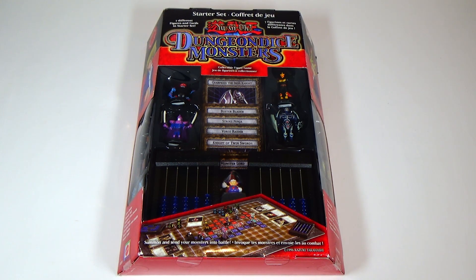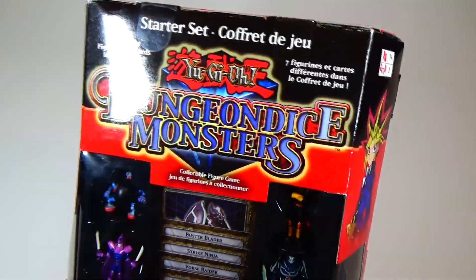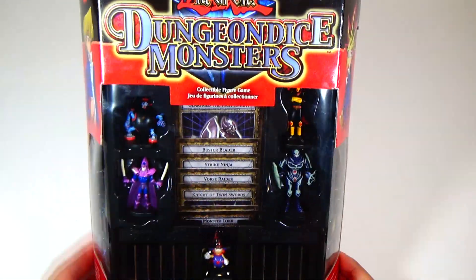This is by Mattel, and I believe this came out around 2002, 2003, so over 13 years ago. Let's take a closer look at the packaging. It is a little bit beat up — this is very, very old. Here we have Joey Wheeler and Yu-Gi-Moto right there displayed for you.